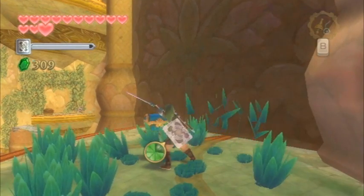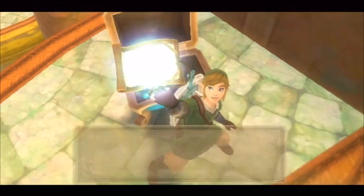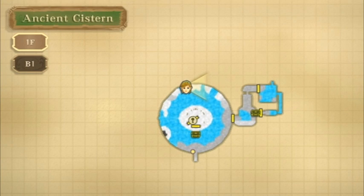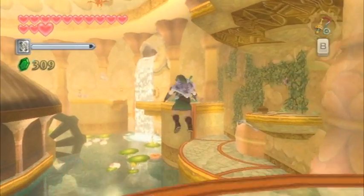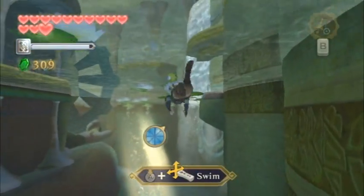Anyway, climb on up and you'll find a treasure chest — go ahead and open it and you'll get the dungeon map. The dungeon map will immediately pop up and you'll realize there are not too many rooms in this dungeon. There are two floors, although that's a bit misleading because we're going to be adjusting the floors. More about that in just a little bit.